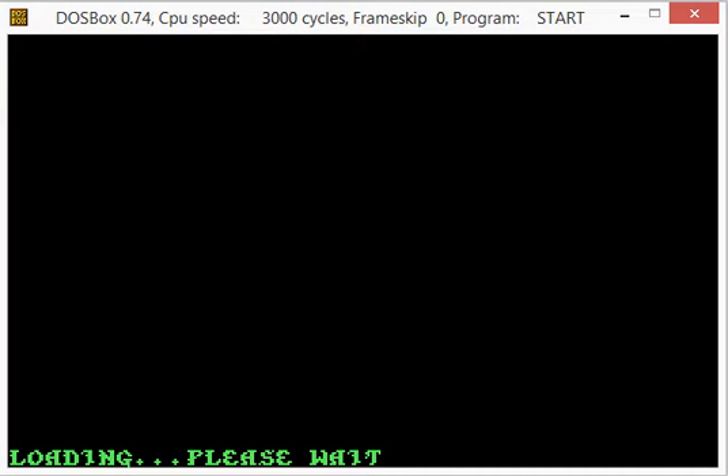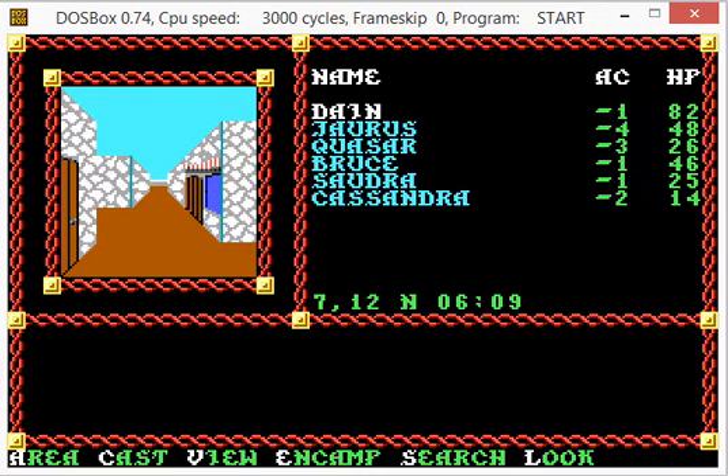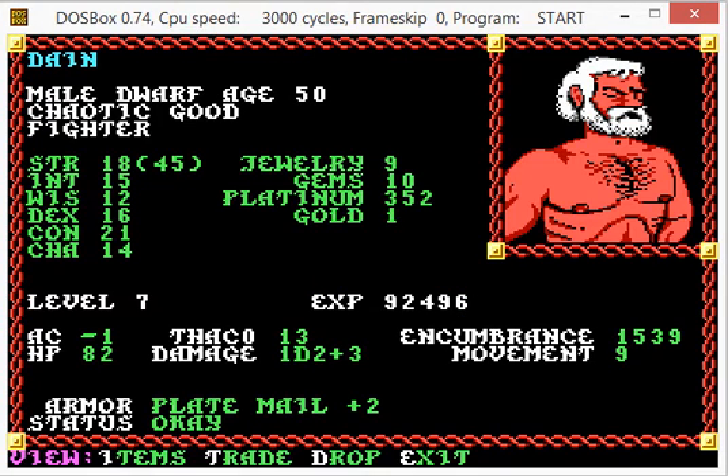The first thing I'm going to do is start the game so you can see the character files and see what we have. From the menu, I'm going to load Save Game A, and let's take a look at Dane, for example. You'll notice 18/45 strength, 15 intelligence, level 7, 82 hit points, 352 platinum.